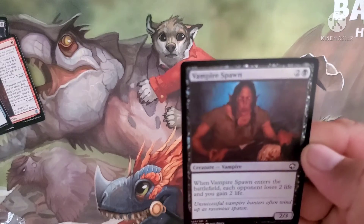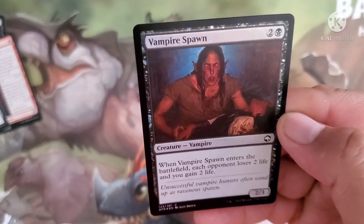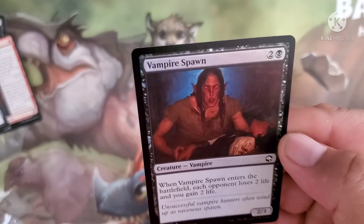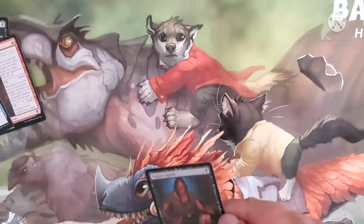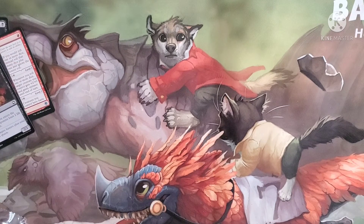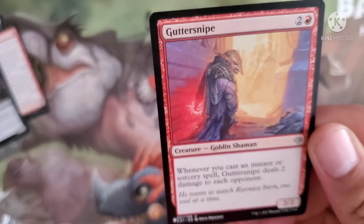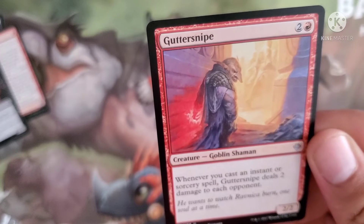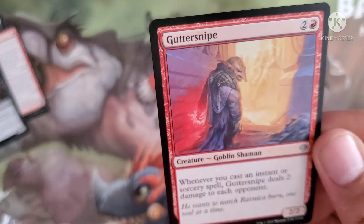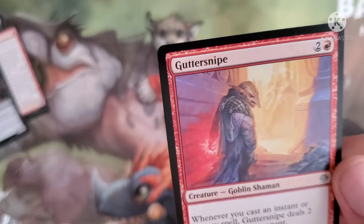Our foil is Vampire Spawn, costs two and a black for a vampire. When it enters the battlefield, each opponent loses two life and you gain two life. It's a 2/3 body. And then we have Guttersnipe, costs two and a red for a goblin shaman. Whenever you cast an instant or sorcery spell, Guttersnipe deals two damage to each opponent. It's a 2/2 body.